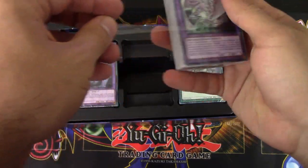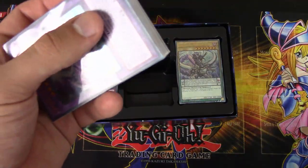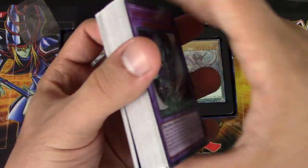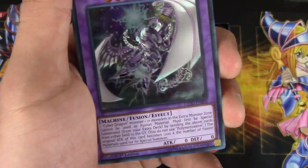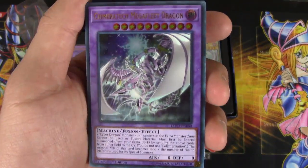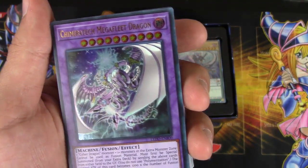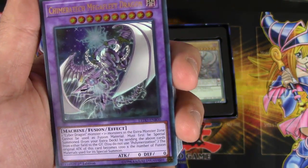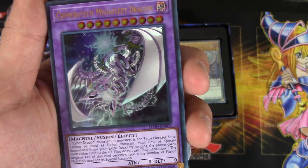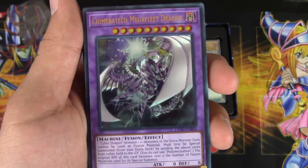Now, out of all of them, I gotta say the Cyber Dragon has the least amount of hype. I would say this is kind of the least competitive one of them all, but there are still a lot of really cool reprints of some really good cards to help Cyber Dragon. This is the new Cyber Dragon Fusion Monster — we have Chimera Tech Mega Fleet Dragon. The materials are one Cyber Dragon monster plus one monster in the extra monster zone, either yours or your opponent's, which makes this very interesting.